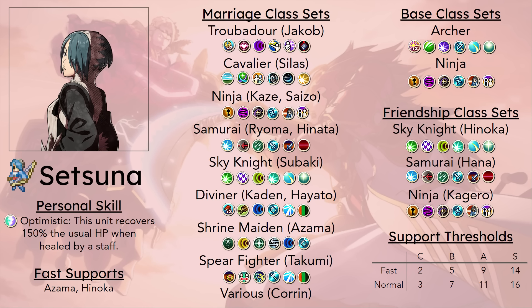The best use case for Renewal is, funnily enough, allowing her to be able to proc Miracle again. Otherwise it'll be nice if she's alone and you only have consumables with her — that can save you from having to use them, or it can help Setsuna get back to full HP — which can be useful, but for the most part she's just not going to benefit too much from the skill. I should also note that Setsuna actually has a fast support with Azama, which means it'll only take six maps to get her to S-support with him.